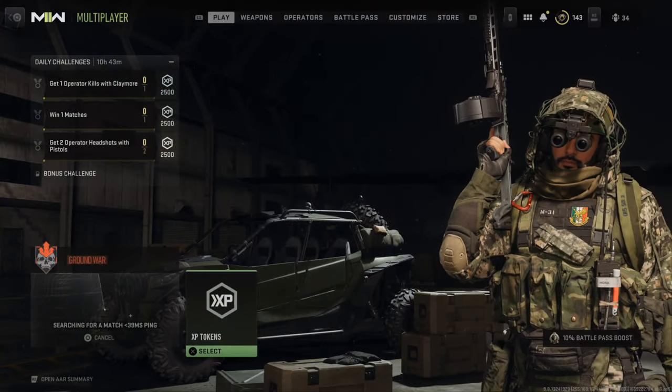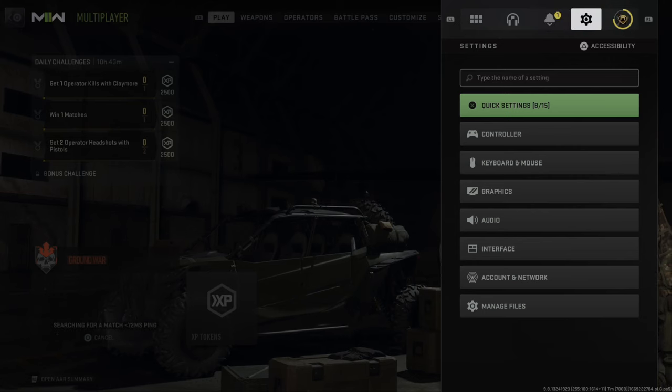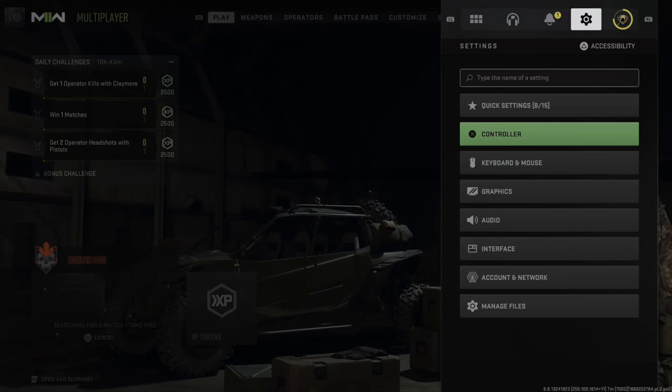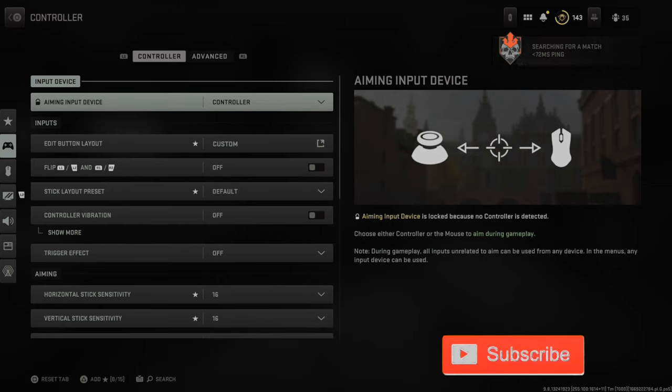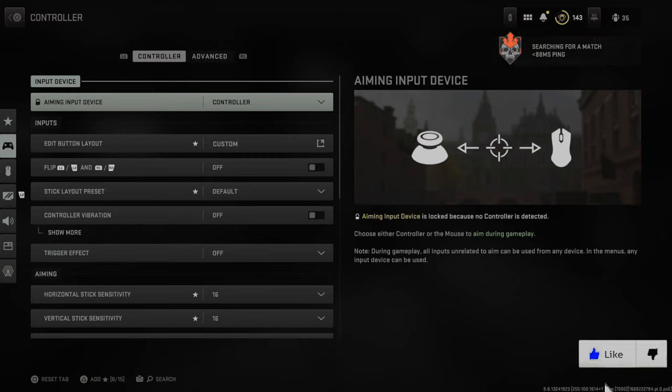If you go to Settings and tab over to Controller or Keyboard and Mouse, you may have noticed that your controller aiming input device is locked, or your keyboard and mouse aiming input is locked. This is simply because you're either in a game or because you're searching for a match.